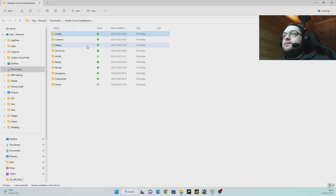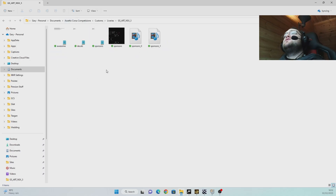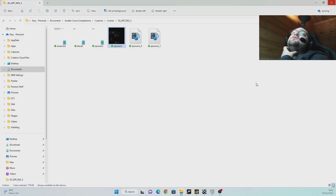So what causes that pixelated mess in the first place? Here is my livery — as anyone familiar with liveries knows, you make these large images in Photoshop or GIMP or whatever tool you use. What happens is when you load the car for the first time in the UI menu showroom, the game generates a sponsors DDS file. Then the first time you load onto a track, it generates a second file.